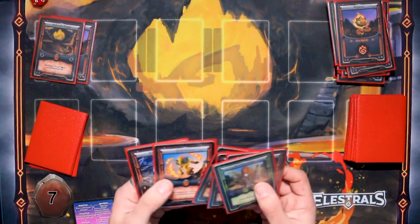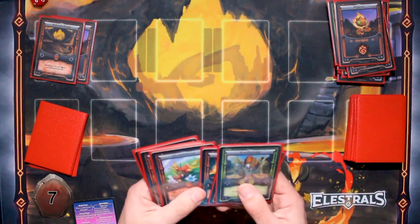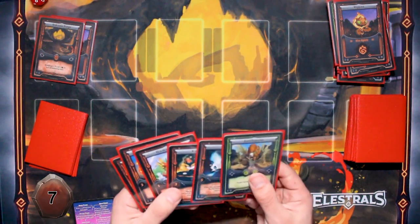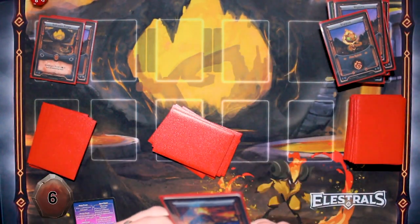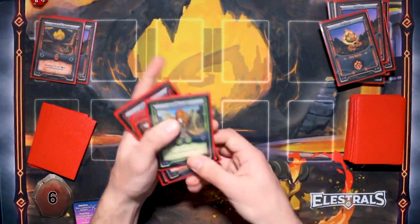I can't do anything. I used up my Ambrosias so I can't get my Teratlas. I'll just expend a spirit to draw a card and hope that helps. Nope, that didn't help.